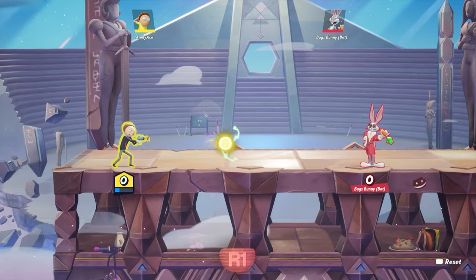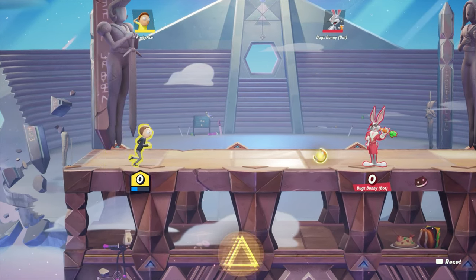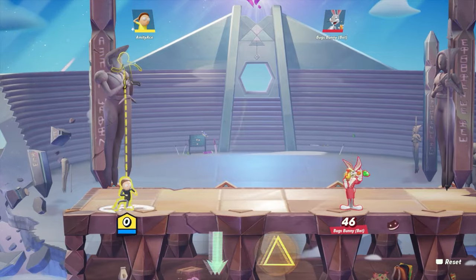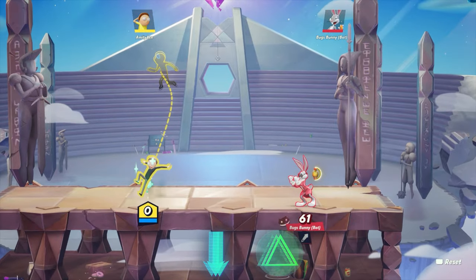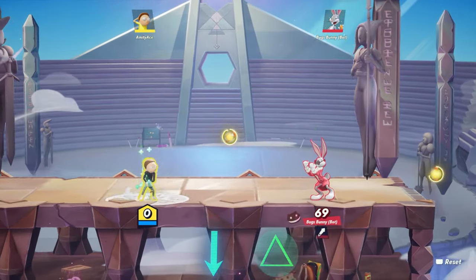His R1 special gives you a projectile, and his triangle will throw a grenade. You can use these two together to shoot the grenade and blast it at the opponent. His down special allows you to go back to the place you used it at and also lets you heal yourself a little bit. It does spawn a grenade where you left, so you can shoot it with your blaster to use it.